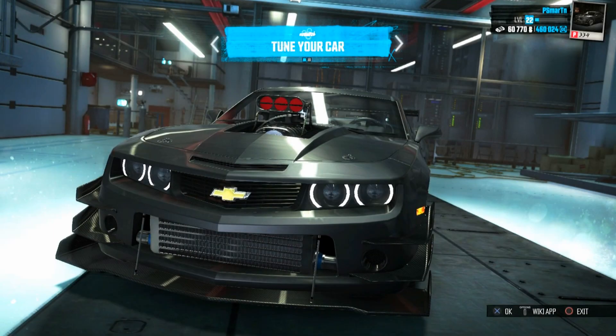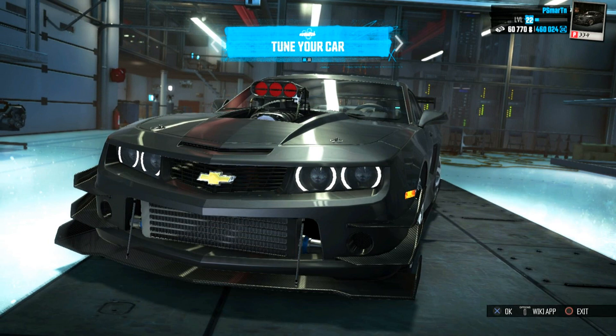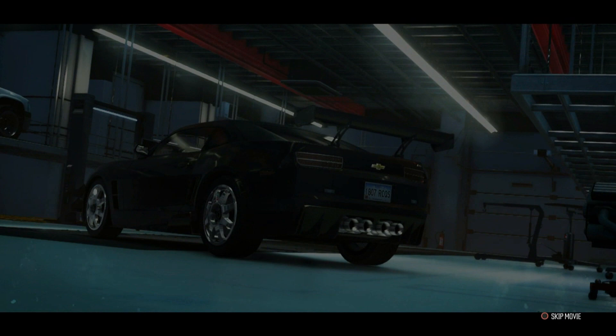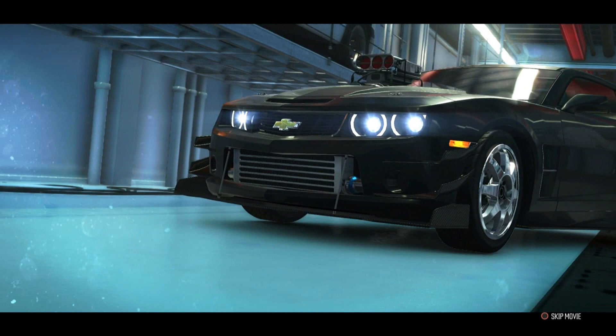What's going on guys? T-Mart here. Welcome back to another episode of The Crew. We just upgraded our Camaro to the Performance Edition — the Performance Spec, or whatever you want to call it. On the last episode, we had a race we had to do, and I forget her name now, but we couldn't do it.